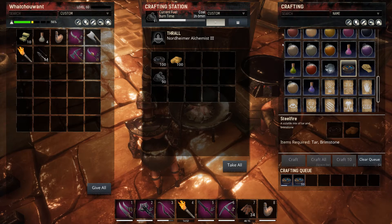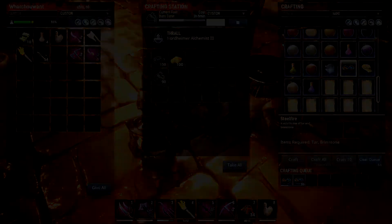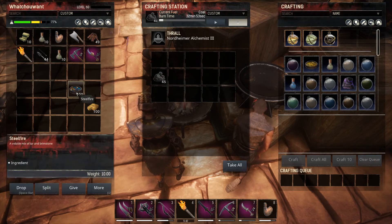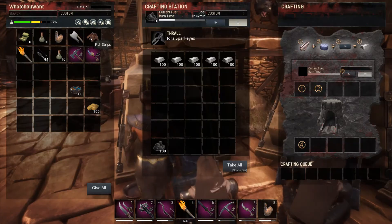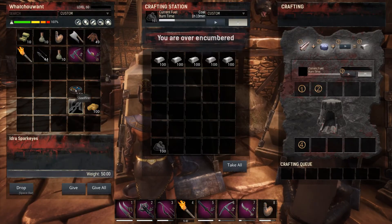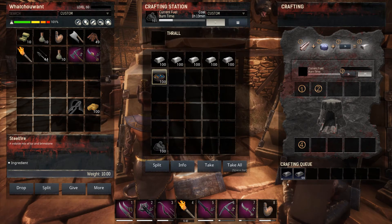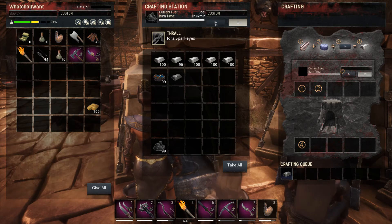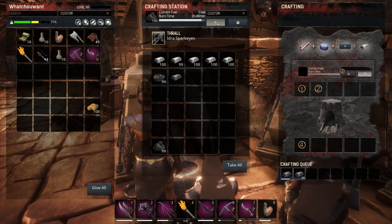Our steel fire is all finished. Let's take it over to the furnace. Now regardless of whether you have a level one thrall, a level four thrall, or even no thrall at all, it's going to take five pieces of iron for every steel fire to make one piece of steel. The only difference is going to be how quickly the material processes in the furnace.